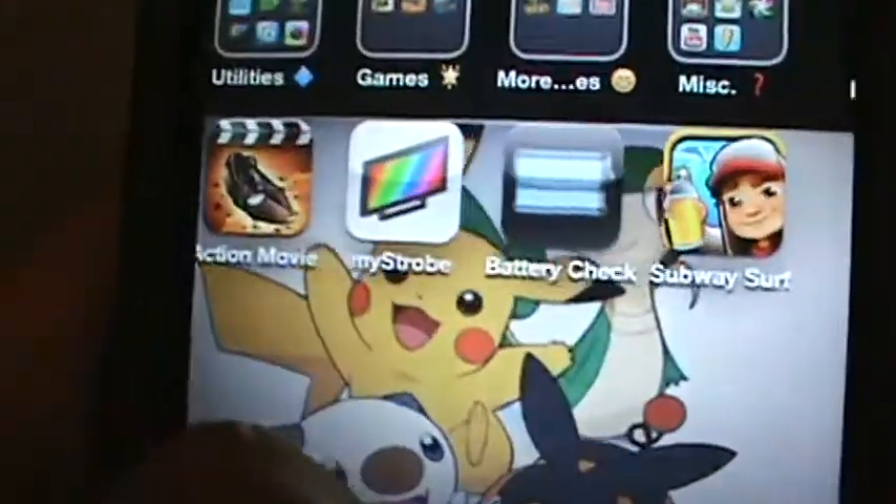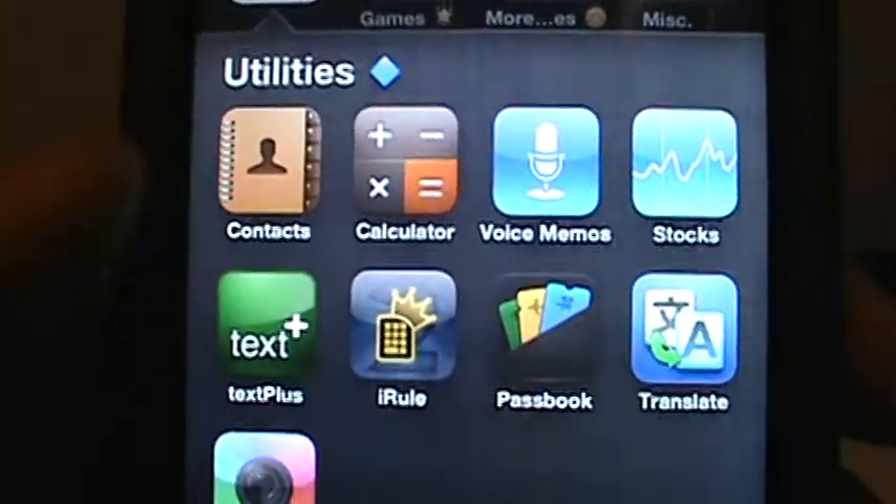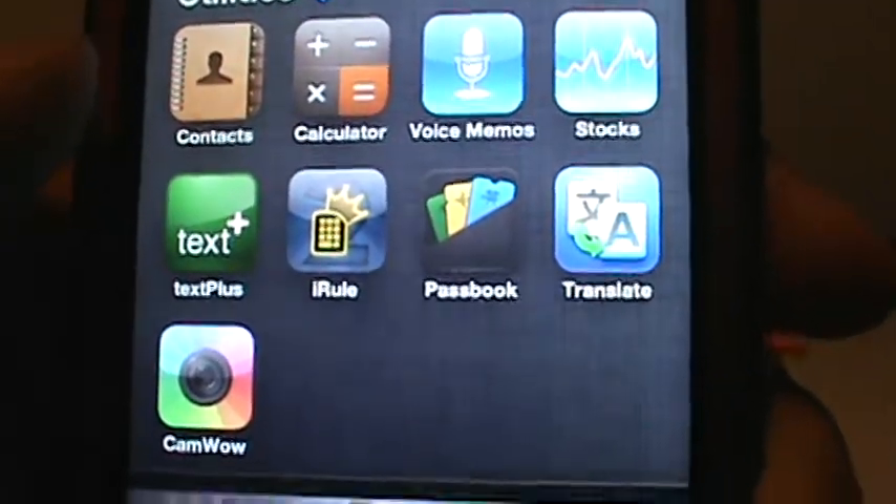Nothing really new there. And then here I have more Utilities: I have Context, Calculator, Voice Memos, Stocks, Text Plus, iRule, Passbook, Google Translate, and Cam Wow.